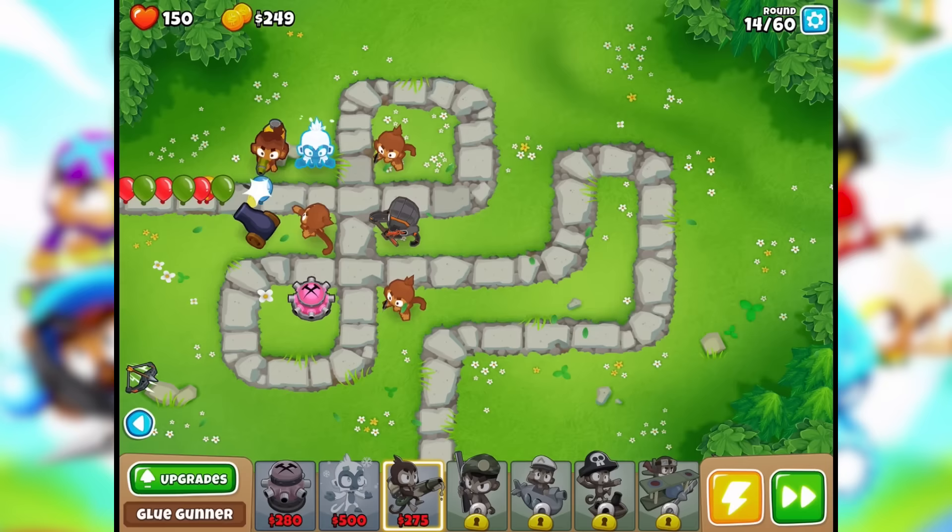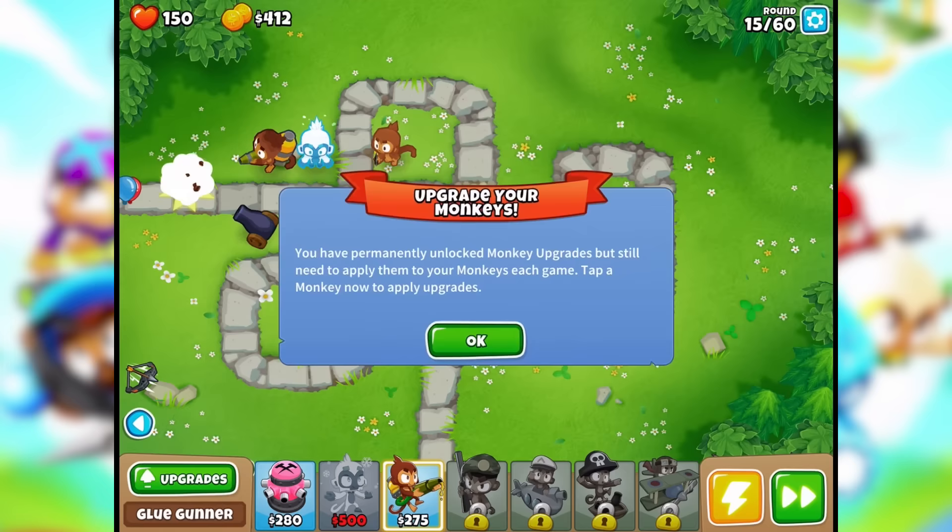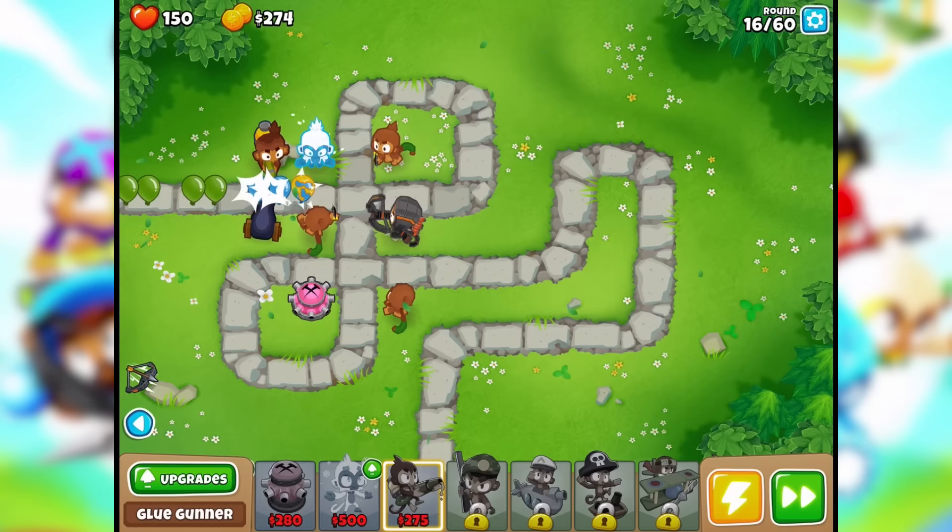You would almost think that the ice would do both, but it's a different thing here. Upgrade your monkeys — you have permanently unlocked monkey upgrades, but still need to apply them to your monkeys each game. Tap a monkey type to apply upgrades. Sharp shots — I kind of forgot that you gotta apply the upgrades each and every time.